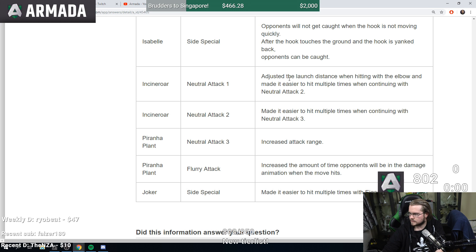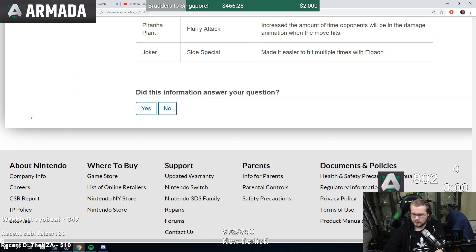Incineroar neutral attacks adjusted launch distance when hitting with the elbow, made easier to hit multiple times. Piranha Plant neutral attack increased attack range, flare attack increased the amount of time opponents will be in damage animation when the move hits. Piranha Plant still sucks. Joker side special made easier to hit multiple times.